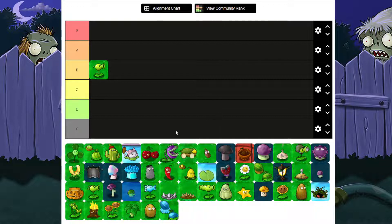Pea Shooter is kind of like B, maybe C — like for a beginning plant he ain't that bad, maybe D honestly, because you don't use him a lot. You only use it a few times, like in the beginning of the game, and then later on you get stuff like repeaters and ice peas. It doesn't really help the case for Pea Shooter sadly, because it doesn't do too much outside of being the first plant you get.